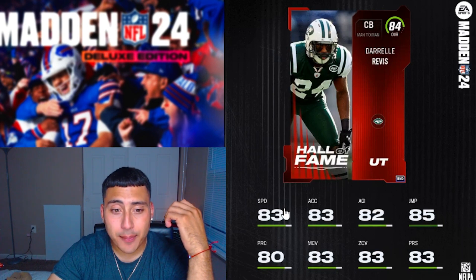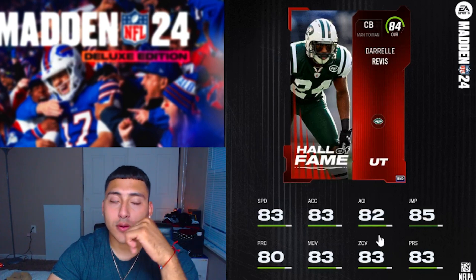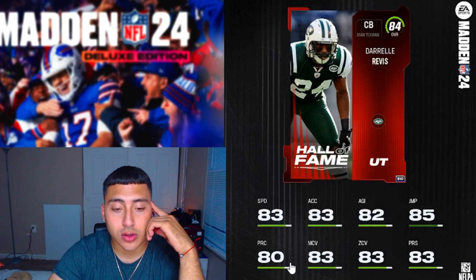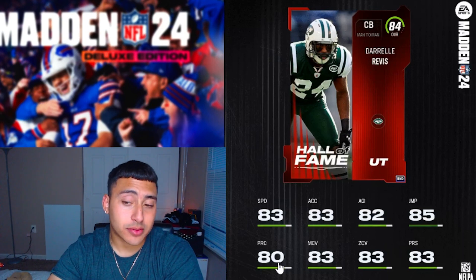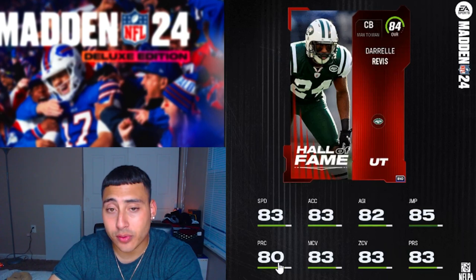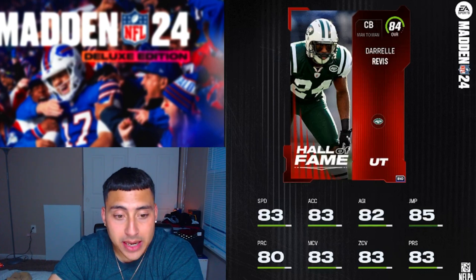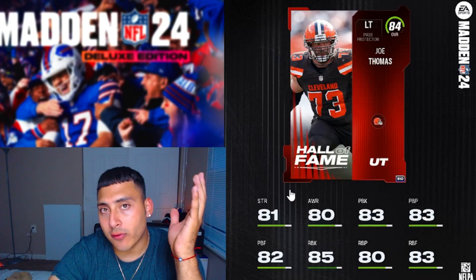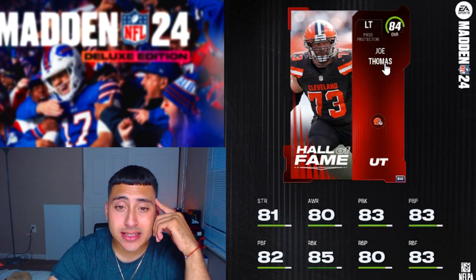Next player is cornerback Darrell Revis — 83 speed, 83 man coverage, 83 zone coverage, 83 press. Already from rookie premieres and Sauce Gardner you have a lot of chances to pick up good cornerbacks, so it depends on your situation. For a Jets theme team he wouldn't be bad at all, but just keep in mind he won't be the fastest cornerback. These are all 84 overall cards.